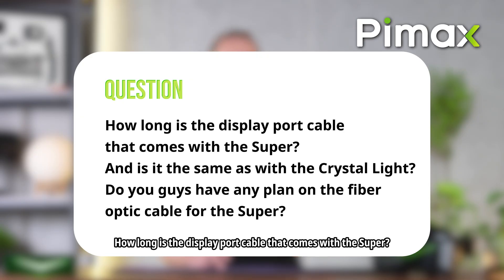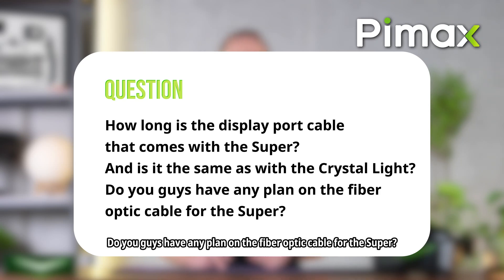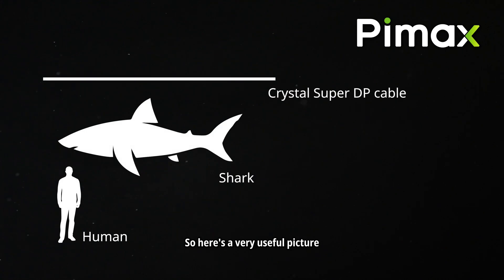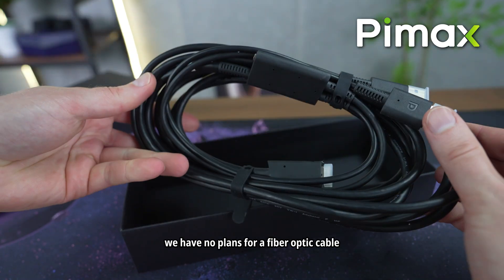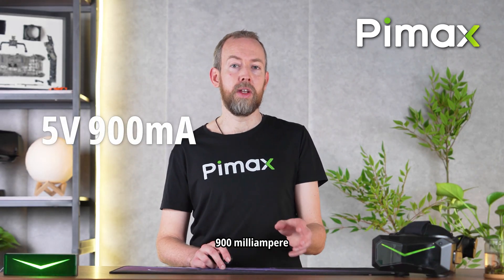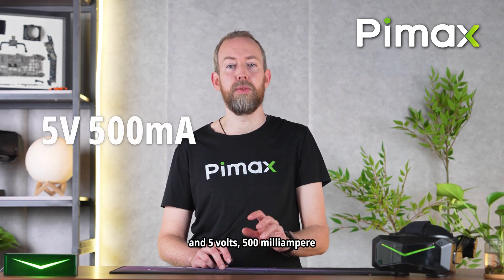Cable questions: how long is the DisplayPort cable that comes with the Super, and is it the same as the Crystal Light? Do you have any plans for a fiber optic cable for the Super? It's 5 meters long — and yes, it's the same cable as the Light. At the moment we have no plans for a fiber optic cable. What are the USB ports rated for? The bottom one is USB 3.0, 5 Gbps, 5 volts at 900 milliamps — for accessories like the hand tracking module. The top right one is USB 2.0, 480 Mbps, 5 volts at 500 milliamps.